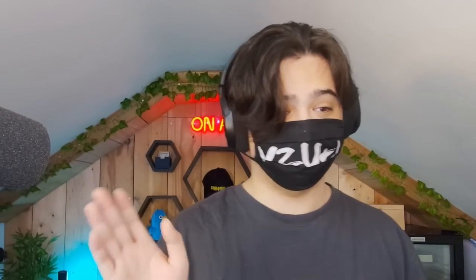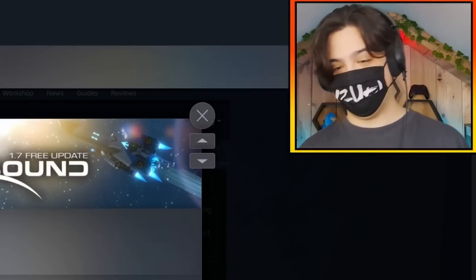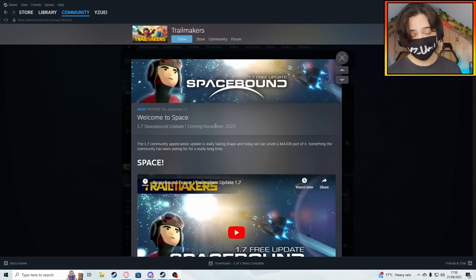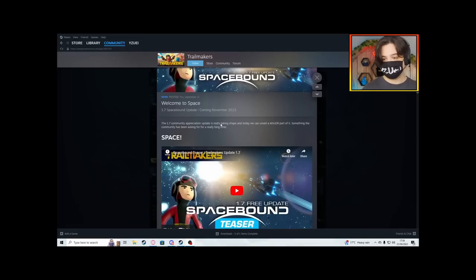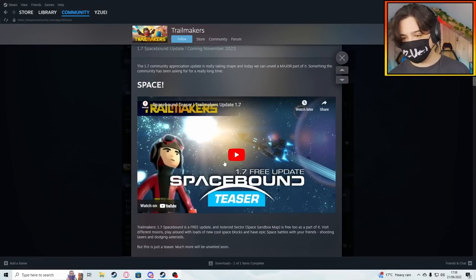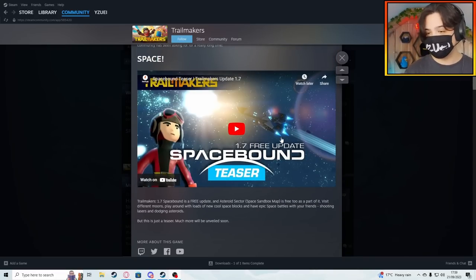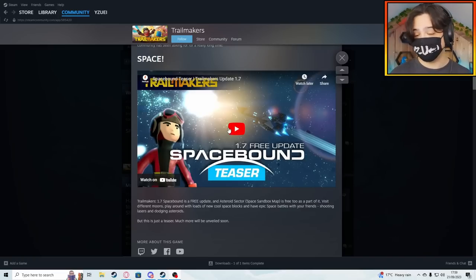Trailmakers has dropped something huge out of nowhere — it is wild. We're going to be checking that out today. So here it is: the Space Bound 1.7 free update, coming November 2023. We all knew the Trailmakers devs were doing something massive, but I didn't think it'd be this massive. They dropped this on the Steam page today and also on their YouTube channel — just a teaser video for what's to come in the 1.7 update. And yeah, it's freaking space.